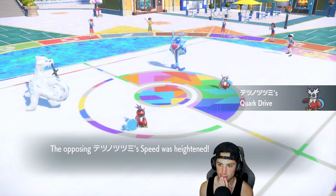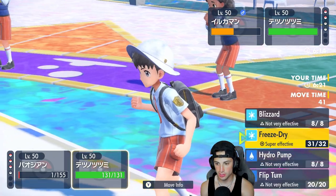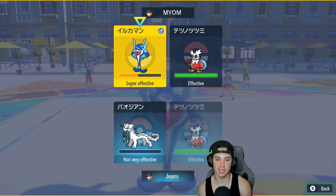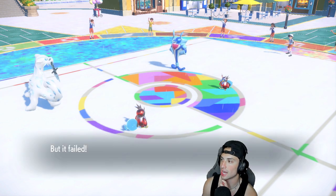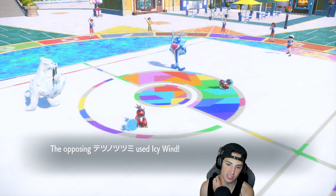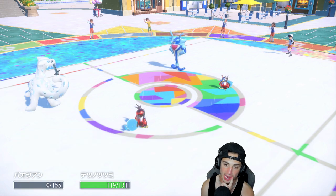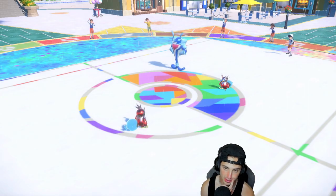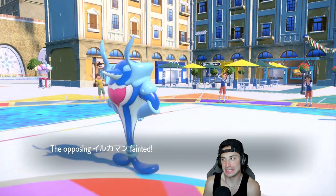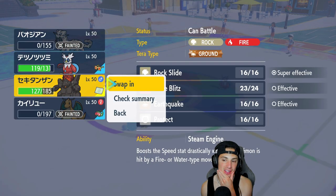I'm waiting to see who he'll Terastallize. Freeze-Dry comes out and we say bye to Pelipper — we're not sitting too bad. I might double down into that slot, but his Delibird comes out. I still have Sucker Punch — I'll Sucker Punch and double down into Pelipper's slot just in case he protects again. His Delibird is faster than me, which is a tad bit of an issue, but I'm Choiced so I'm hoping I can eat up a shot and take him out. This match is coming down to the wire.